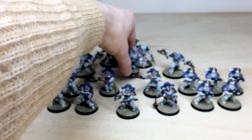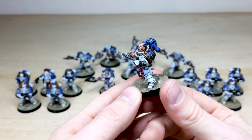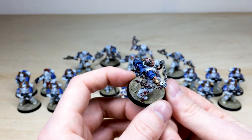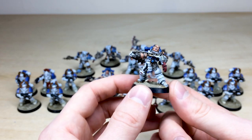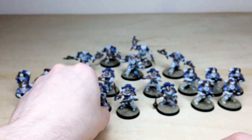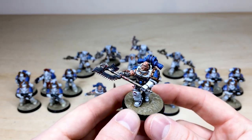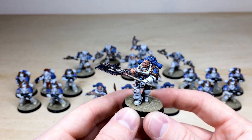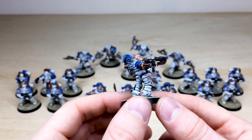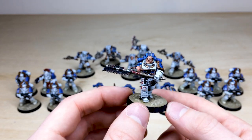Then we'll look at the Rampagers — really cool models, very aggressive looking with their flail weapons. They've got the Nails on the side of the head, and all the eyes, teeth, gems, and intricate details are all painted on the armor. The next one is wielding a massive axe, with really nice attention to detail and a little bit of blood work on the axe. James has picked out all the little details — the World Eater symbol on the knee pad, a little bit of blood, and a nice desaturated white.